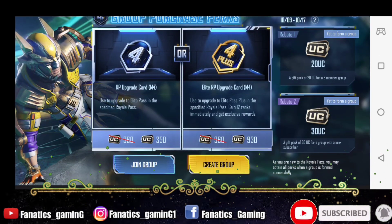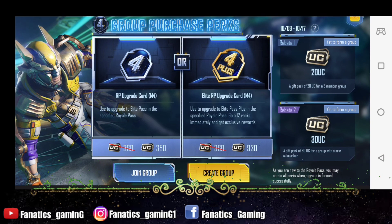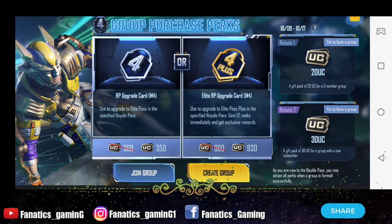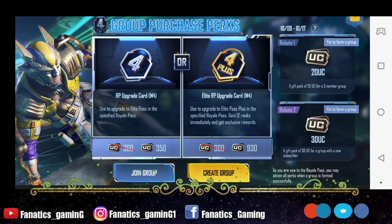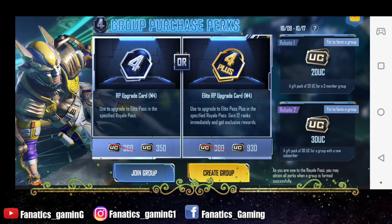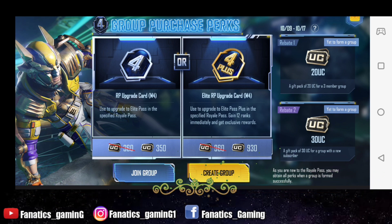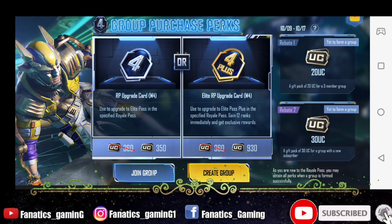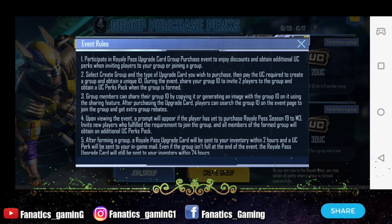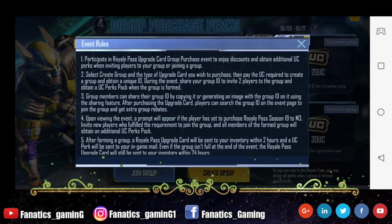If a total of 3 members complete the group, then you will get a discount of 20 UC. And if you have a member who is purchasing Royal Pass for the first time, you will get a discount of 30 UC. So initially you put in 350 UC, then get 30 UC and 20 UC discounts. When 3 members join and one is a first-time Royal Pass buyer, you will get the remaining 50 UC discount.